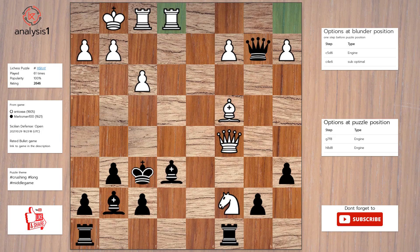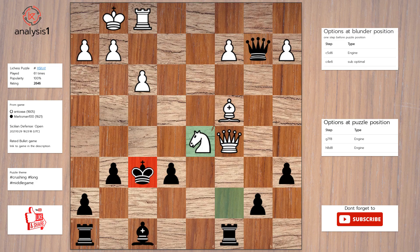Answer to this puzzle is: Bishop to f8. Rook takes bishop, check. Pawn takes rook. Knight to d5, check. Pawn takes knight.